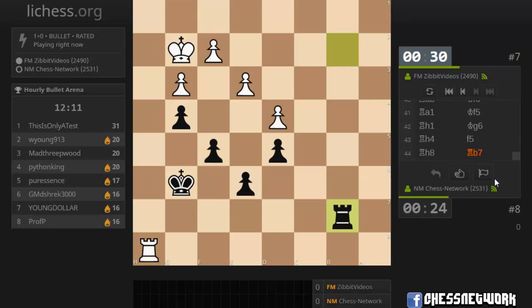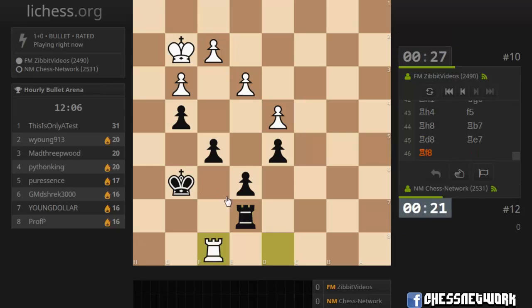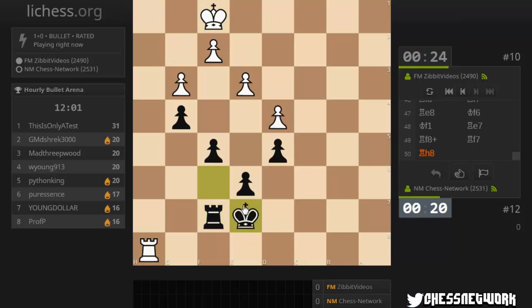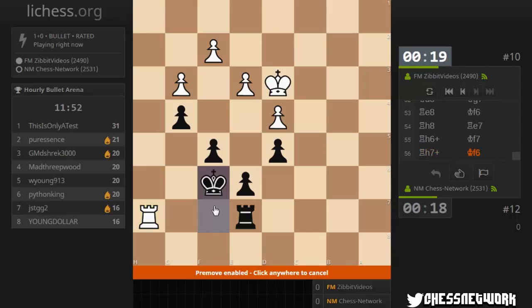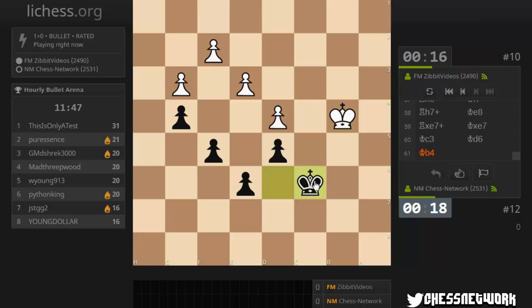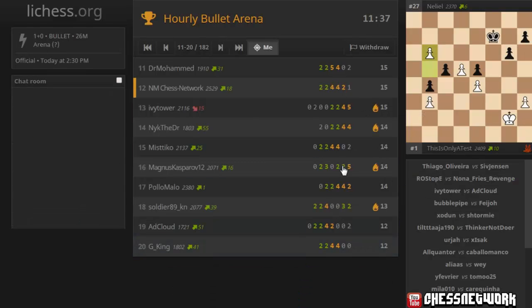Should I just offer a draw? Offer a draw. Are we playing on in this? We might be playing on here — oh my goodness. We're playing on. Opposition time — where are you at? Opposition. That had draw written all over it.